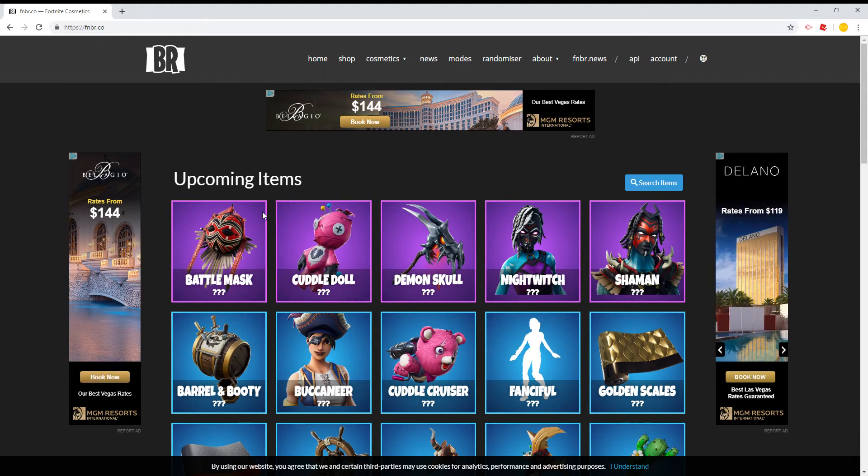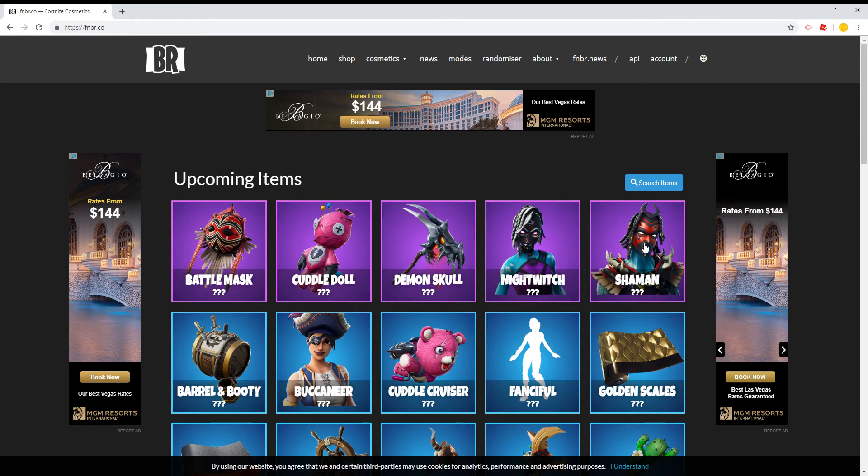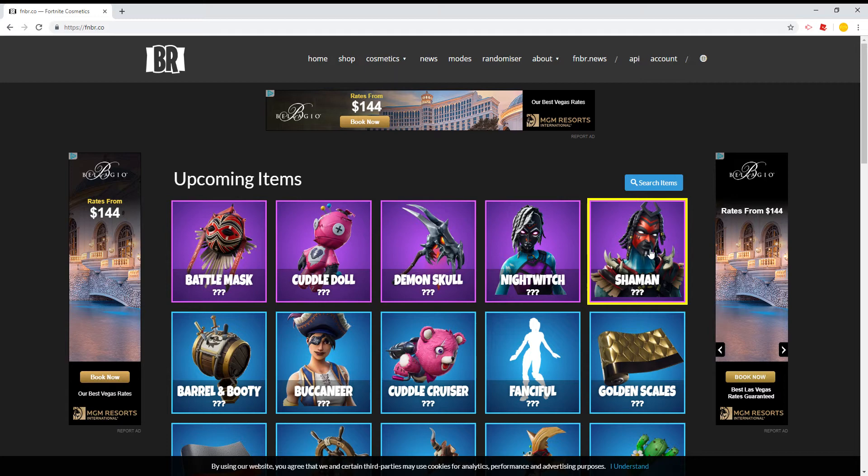Upcoming items — you got the battle mask, a petal doll. My predictions are these are actually the Sunfire and Haystack. If you know what I'm talking about, the demon spirit type axe, the nightlyst skin, and the man skin, the barrel and baby skin.